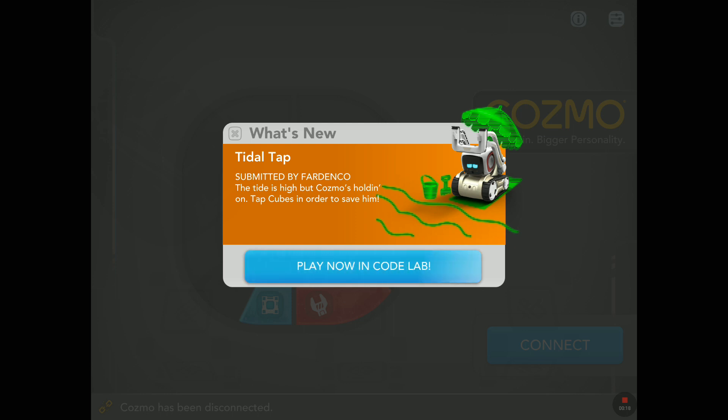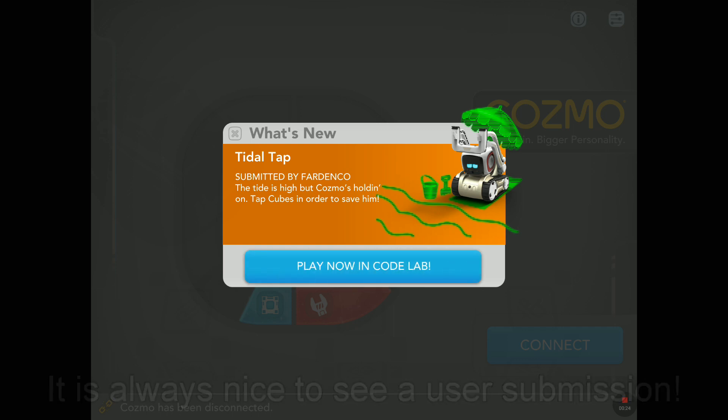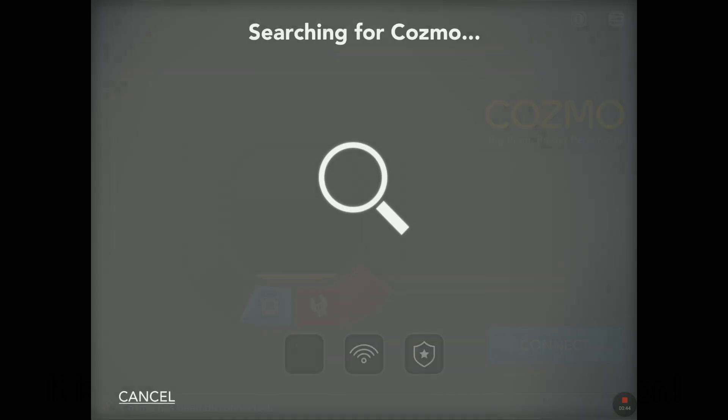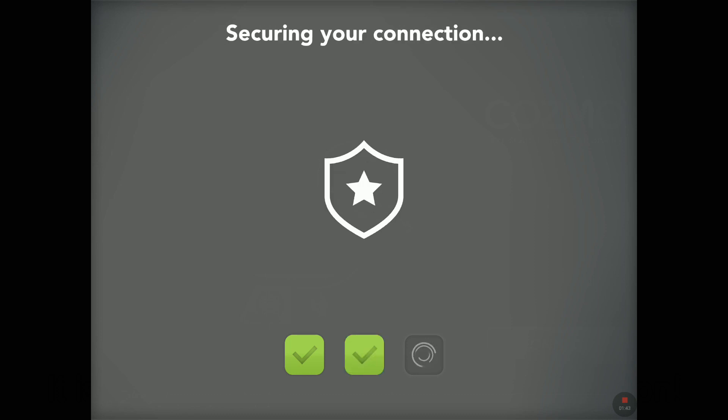A game again submitted by a user. The tide is high but Cosmo's holding on — tap cubes in order to save him. This is very cool because we have no idea what the game is all about. Like in previous games like Poetry, Blaster, or Racer, we had an idea, but here with Tidal Tap, no clue what's going to happen. So let's tap on Play Now in Codelab — the screen, as always, will disappear and we will not see it again. Let's connect to Cosmo.